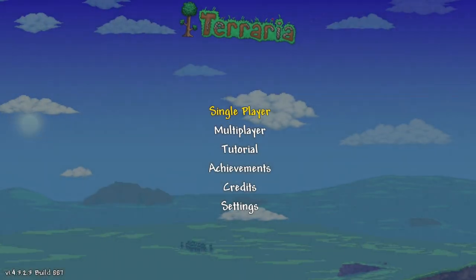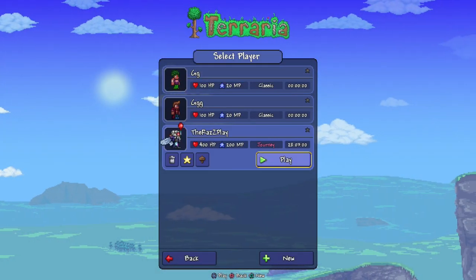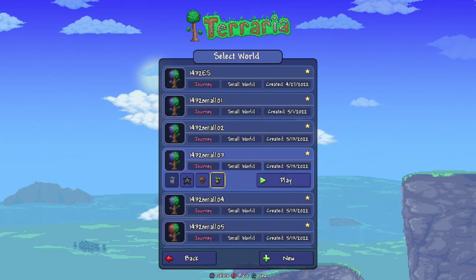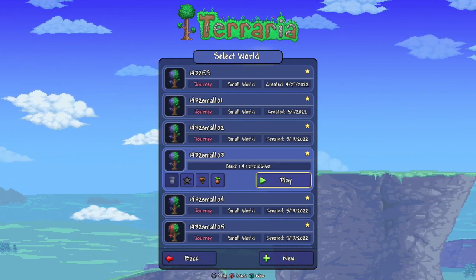All right, let's see if I can remember the controls here — it's the X button. Yes, it is. Head down to the RazzPlay world right here. There's your seed number as always, it'll be down in the description below. Don't worry, I'll show it to you again but it'll be down in the description below.